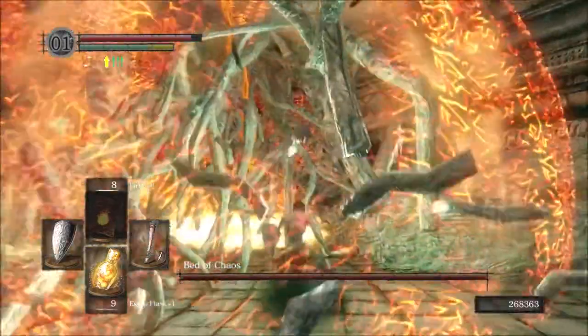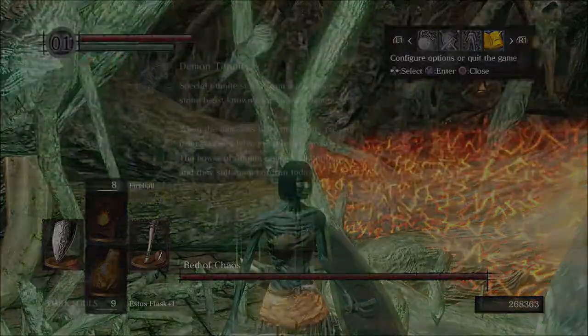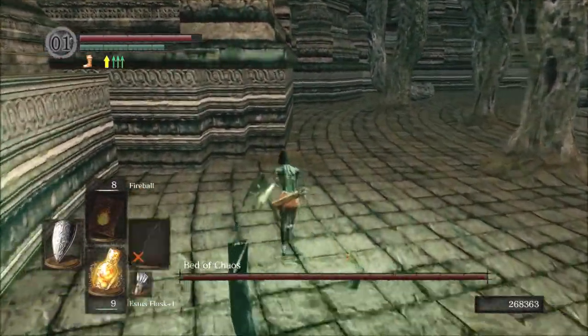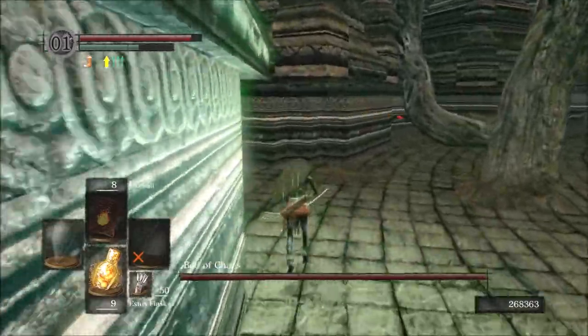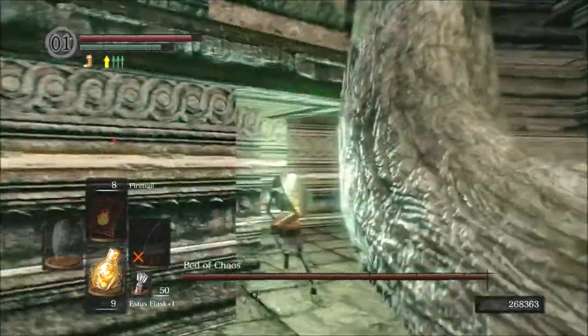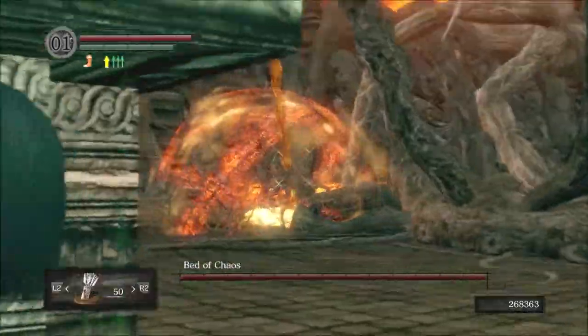Anyway, after the first phase, do a safequit to get back out of the boss room. When you re-enter, stick to the left wall until you are close enough to use a bow to destroy the left side. It may take a few arrows because all those branches are in the way and it's a bit unclear what the actual target is supposed to be. It may be better to get a little bit closer, but after a while you will get to the third phase.